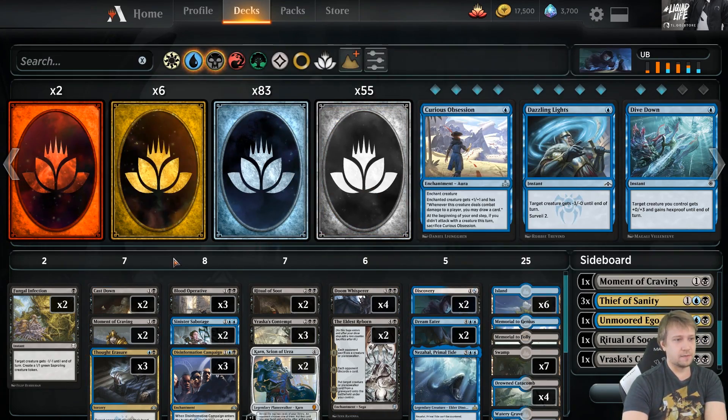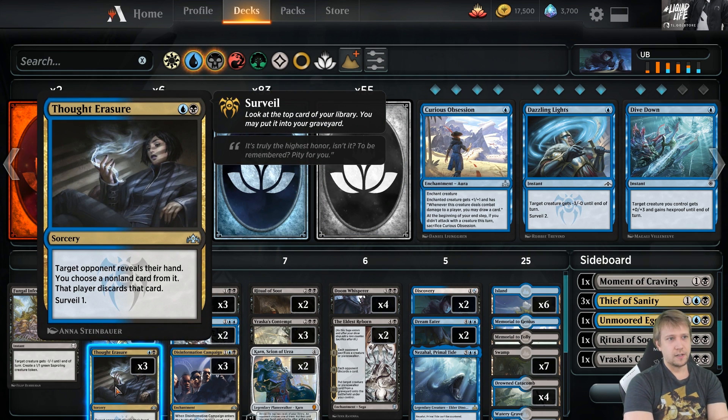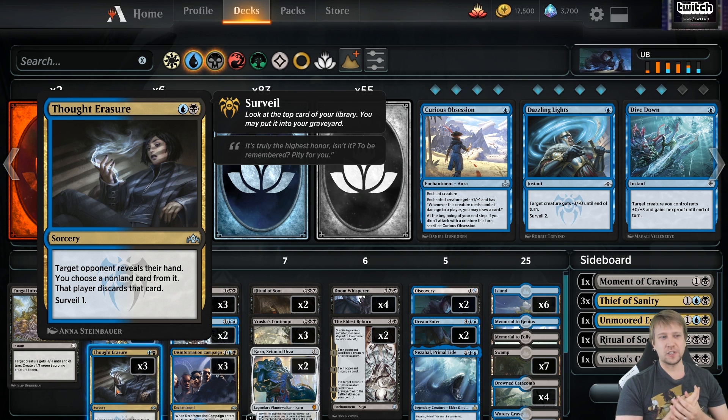Besides the removal, we have some disruption — Thought Erasure. On turn two, we can get the most threatening card away, or the only two-drop or three-drop. The surveil one also helps. If you have a two-land hand with Thought Erasure and it's a black and a blue mana, it's quite easy to keep in that situation. You can keep a two-lander more easily with Thought Erasure because you have the surveil to fix — if you don't get a land immediately, you can surveil away a non-land. This allows you to keep some hands you otherwise wouldn't.